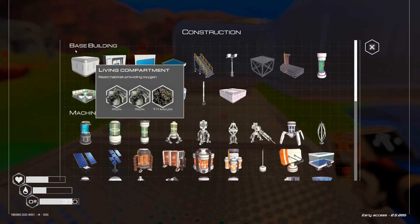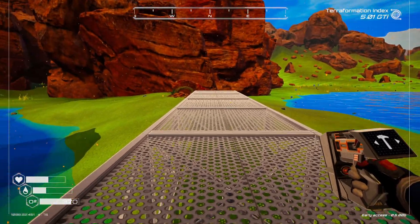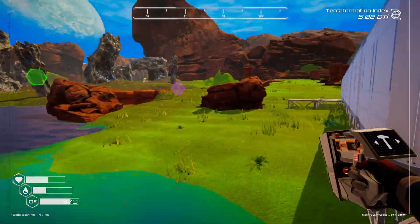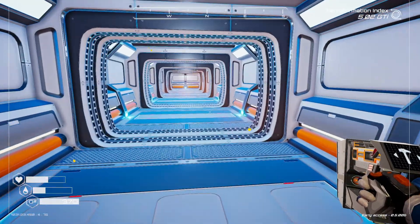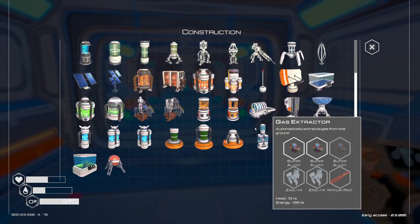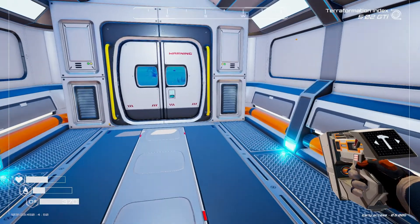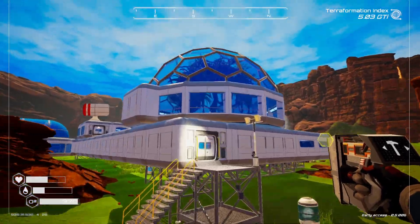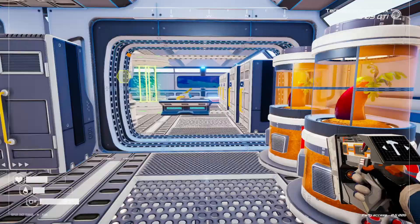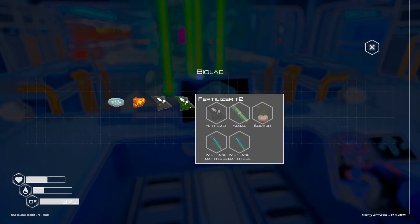I want this to be the insect area — that's what we're making with this. Let's get that put in. I'm not going to put a doorway on this side yet; we're going to be continuing this across and putting in more large rooms. Let's see what we're going to need for the incubator: tree bark, fertilizer T2. Let's take a look at what fertilizer T2 needs.